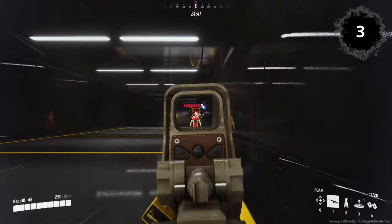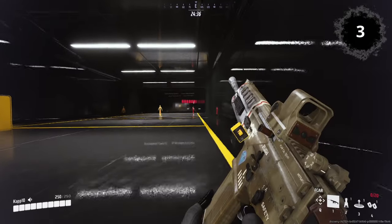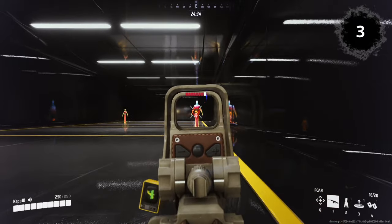F-CAR: The F-CAR is the only gun in the game with a holographic sight, making it the only weapon with a red-dot aim in the center of the screen when aiming.